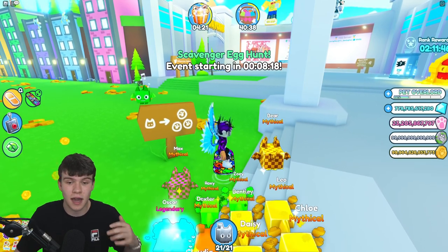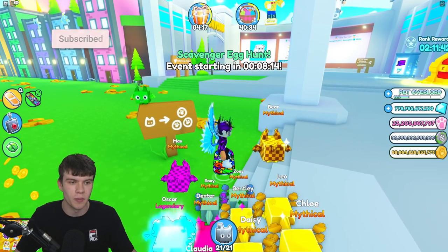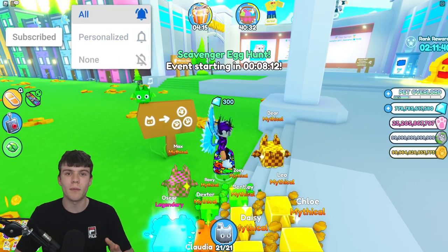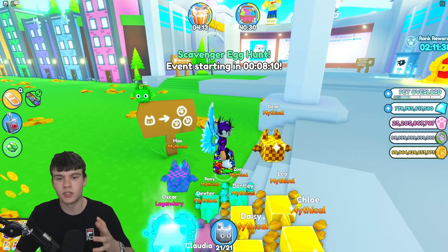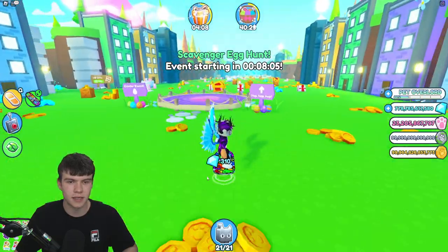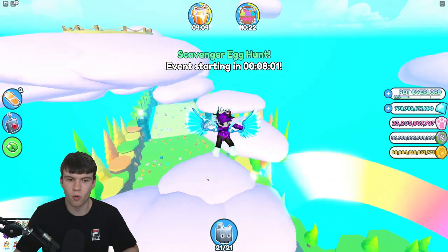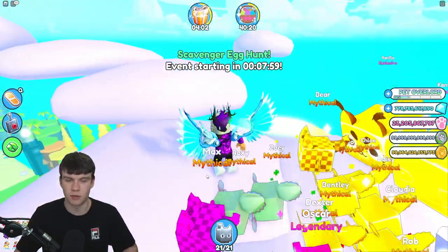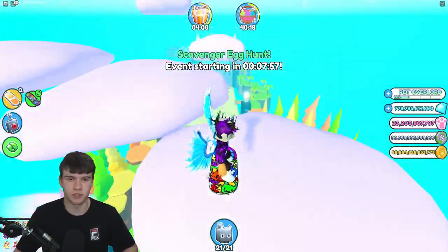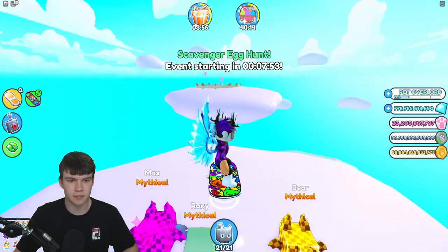Let's get into how exactly you can unlock this. This is the same, by the way, for both hardcore mode and normal mode. So follow me. Pretty much what you're going to want to do first is be in the spawn world. You will see that there is this Easter event thing over here, and if you stand on it, all that happens is you get bounced up to a cloud.